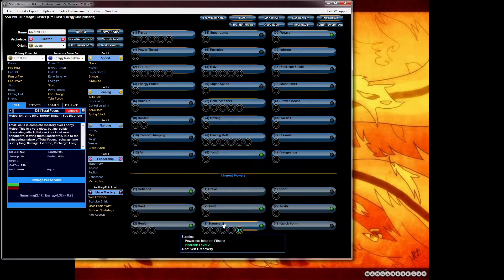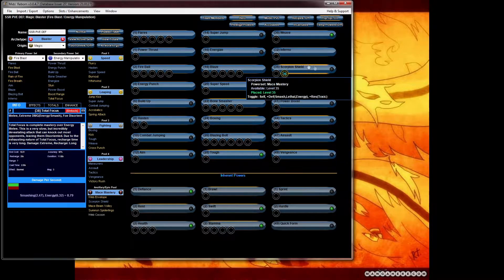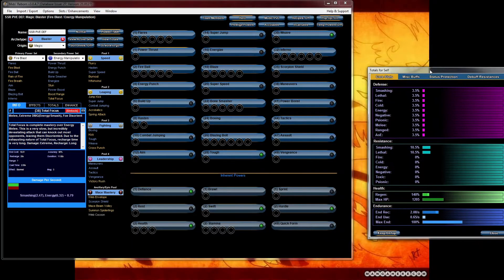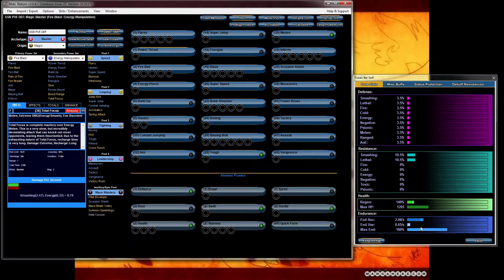Five slots on bone smasher. Scorpion shield — definitely want to slot that. Inferno gets five slots — actually six slots. At this point I start opening the totals view to make sure you can see your totals for your powers. You want to see how much your defense, your resistance, your health, and your endurance are — these are extremely important.